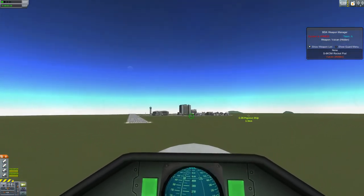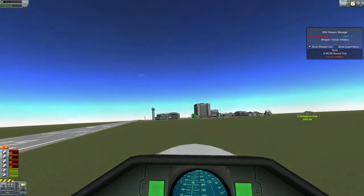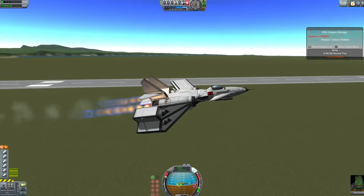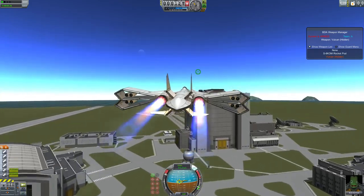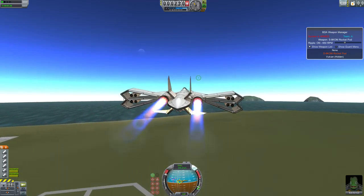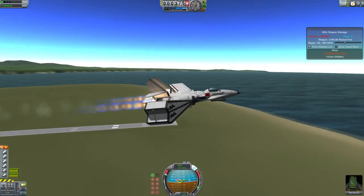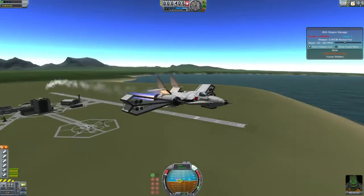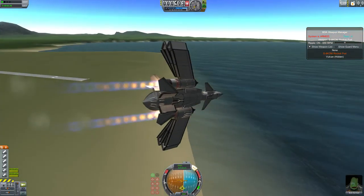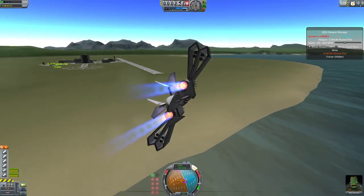Line up to a gun run on the VAB. There we go. We're going to come around for another pass — we're going to be using our rocket pods. It's a bit of a nippy craft. It flies pretty well, considering its uniqueness. It's got a hell of an armament — quite a few missiles, a lot of sidewinders. It's great against enemy air.